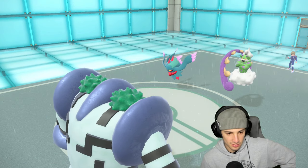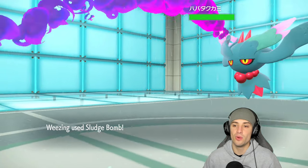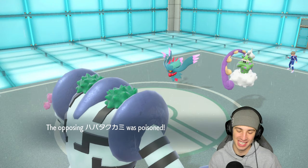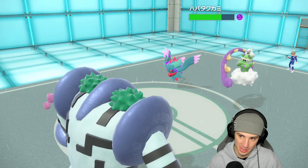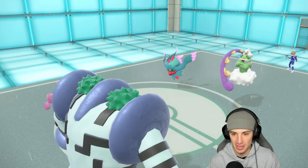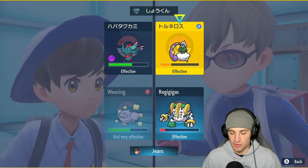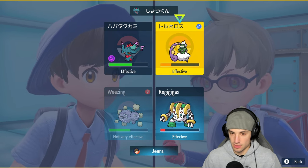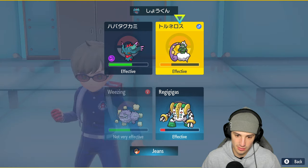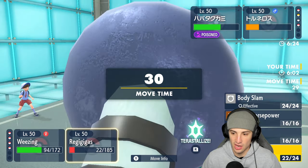We fire off Sludge Bomb — any chance of a poison? We get the poison! That's beautiful — a nice lovely poison. The poison is going to chunk up some damage on Fluttermane, which is big for us. From here I could go for another Sludge Bomb or I could Taunt it. I think they set up Tailwind, which makes the most sense, so we'll just Sludge Bomb and attack.